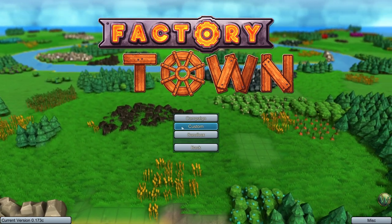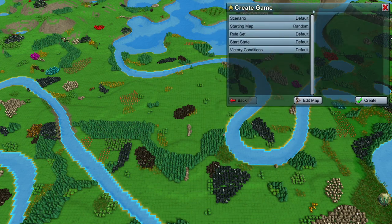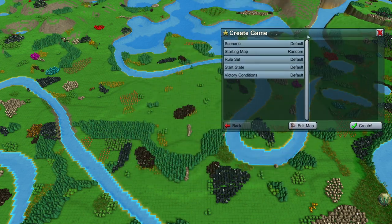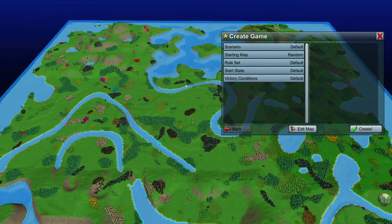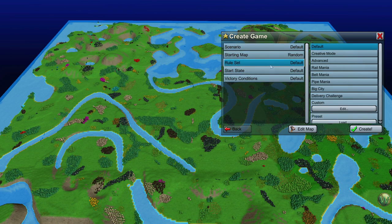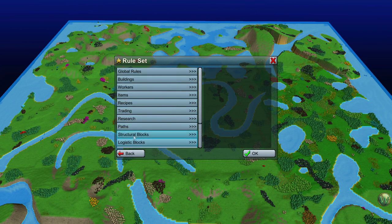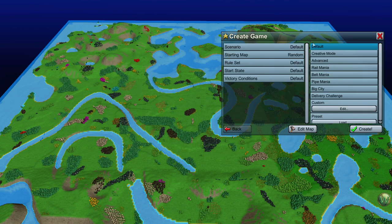So today we're going to look at the custom map generator. I dragged it off to the side a moment ago and it stays off to the side, apparently. You can see there's a rather large map here. What I want to do first is talk about the scenario settings, which is a combination of the settings below. The first one is the rule set, and the different rule sets control different buildings, different items — basically everything available on the map.